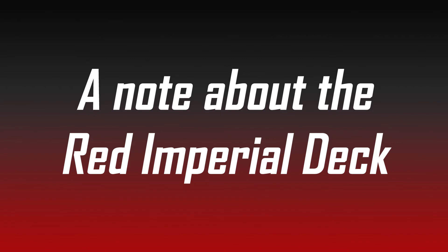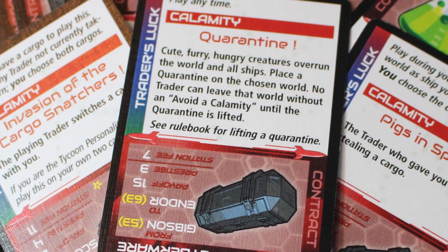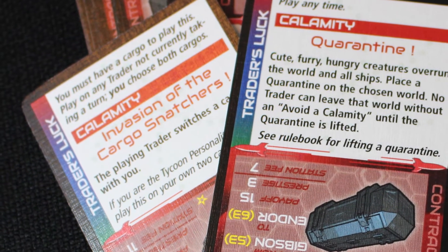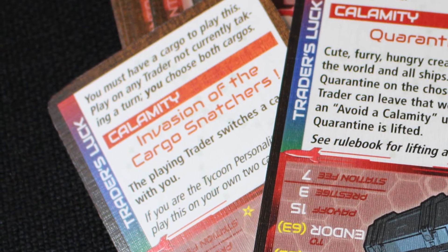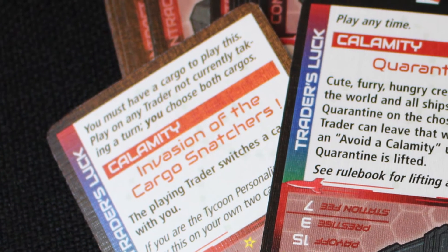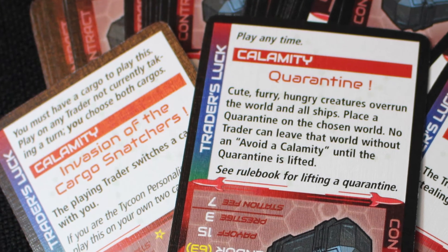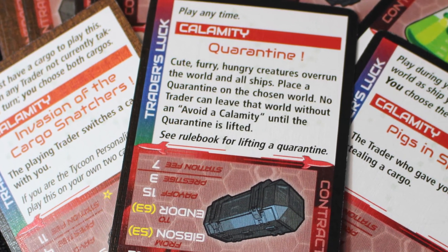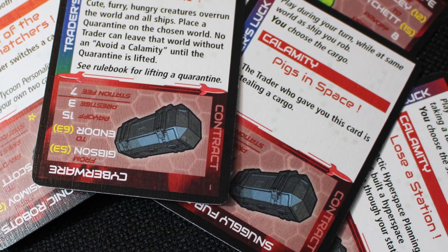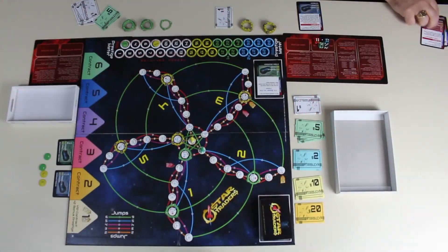While Ryan retrieves the dice, David describes the red deck — the Imperial deck — used in the fourth level of the game. It contains some of the more aggressive cards, including 'Invasion of the Cargo Snatchers' and 'Pigs in Space' — ways to lose cargo or have it stolen — 'Quarantine,' where creatures overrun the world, and a 'Lose a Station' card where the Galactic Hyperspace Planning Council builds an express route through your station and it goes away.